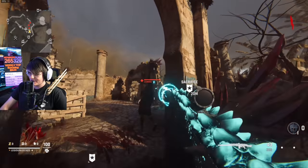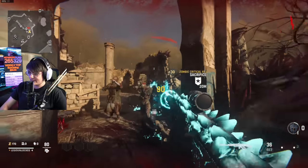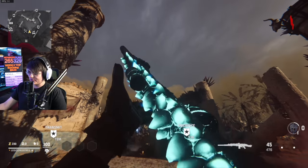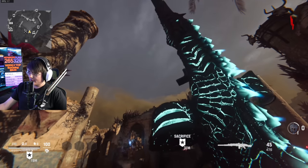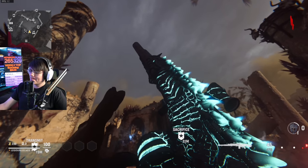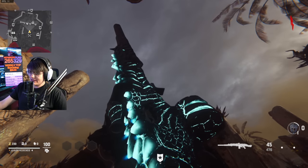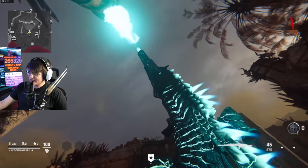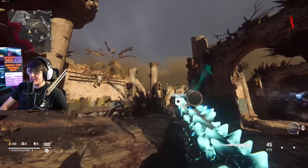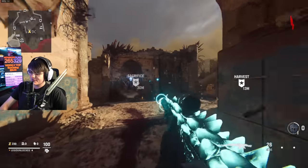In zombies, look at the tracer effect and the rings around the barrel. The death effect when you take down a zombie is pretty ridiculous — not the best we've ever seen but decent. Now let's check out the inspect for the first time: he holds the gun, it starts making Godzilla noises, flames come out of the top, and then a giant neon flame appears. This is probably the best inspection in the entirety of Vanguard.